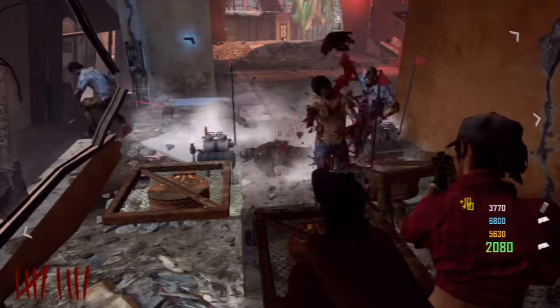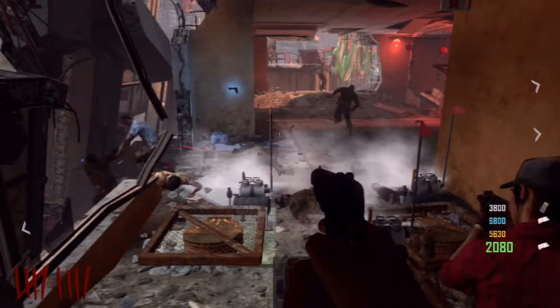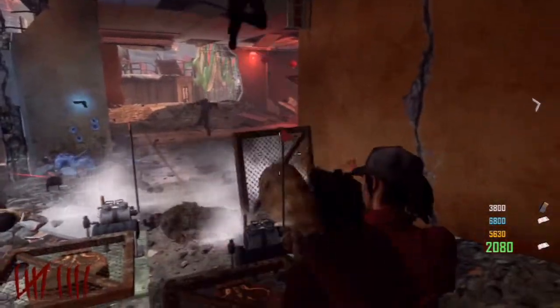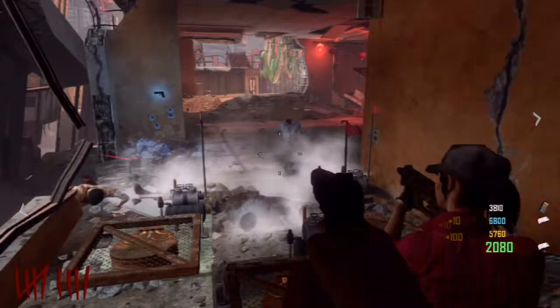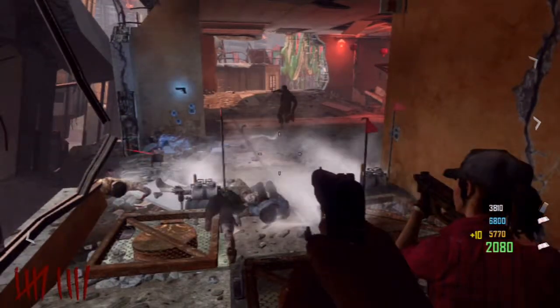It'll just fling zombies away as you can see — they're just going to fling away and hit the ceiling. You can do this for as long as you want, but it might get boring after a while. If you run out and want to jump back in, the only way you can jump back in is if one of the trample steams is up and reloading from a human jumping off it.